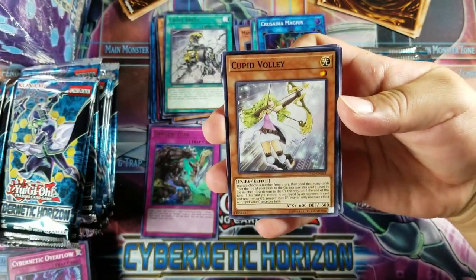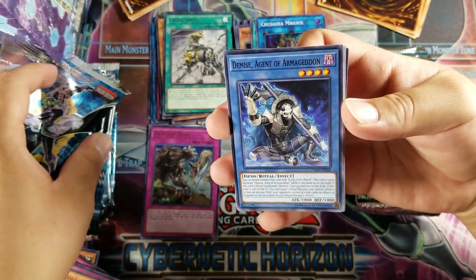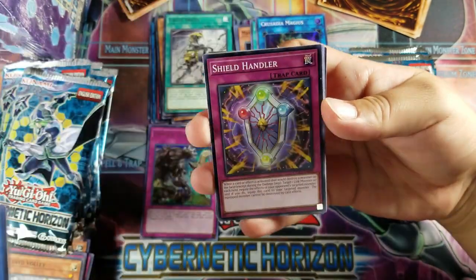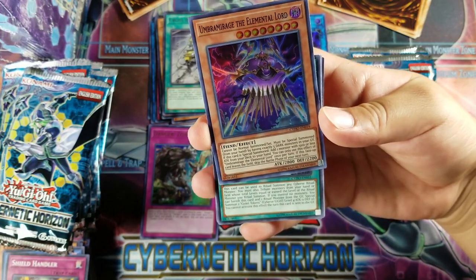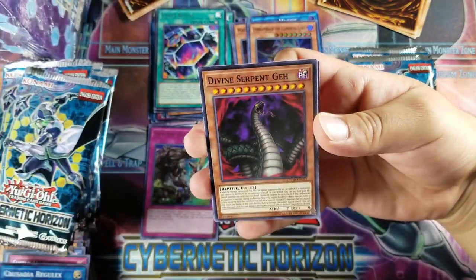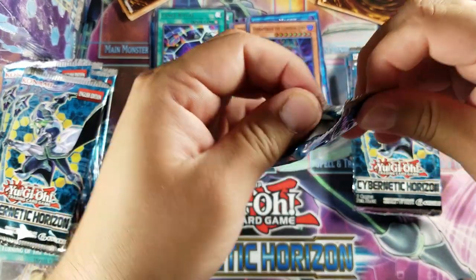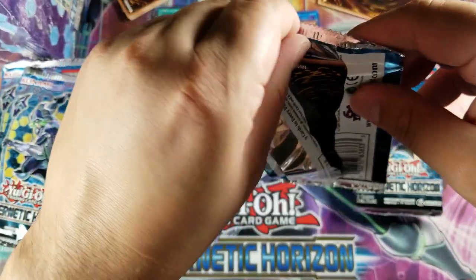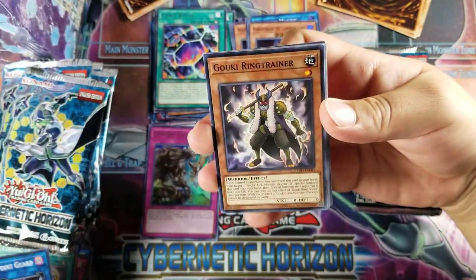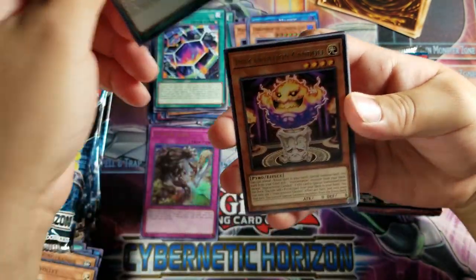We got a Cupid Volley, Demise Agent of Armageddon. We got a Shield Handler, Umbra Mirage — the Elemental Lord — for super, Signed Ritual for rare. Crusadia Reglex, Divine Serpent Geh, Overflow and Turn of the World. We got a Restoration Point Guard, Goki Ring Trainer, Cupid Volley, Crusadia Revival for super, Incantation Candle for rare, Crusadia Leonis, Solitary Sword of Poison, Cycle of the World, and a Goki Tag Partner.